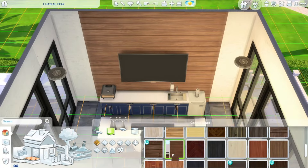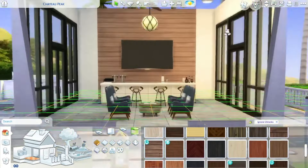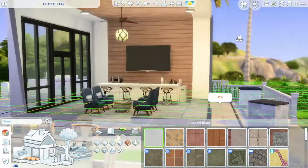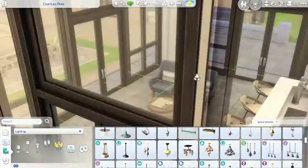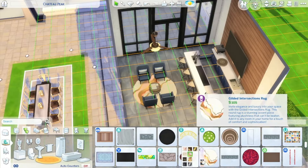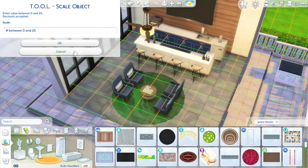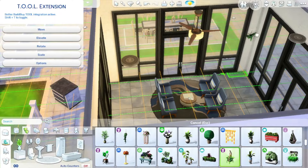I really wanted to tie in some blue, wood tones, and white — kind of a coastal vibe. Clean, fresh, but with a fun pop of color. I'm playing around with texture, adding in some wall paneling behind the TV similar to what I did in the last part. I'm trying to figure out what I want to do with the walls and really make this room feel fun.